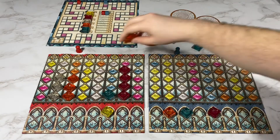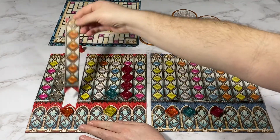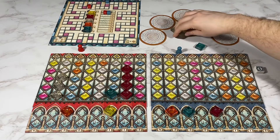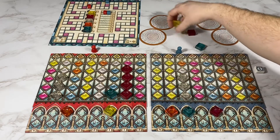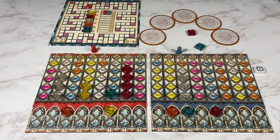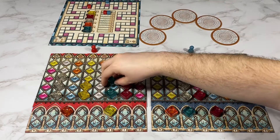My opponent's going to take these two orange and score this one, so that'll be three plus one is four. I'm going to take these three white. My opponent's taking these two yellow. I will take the one pink, and my opponent will take the blue right here.